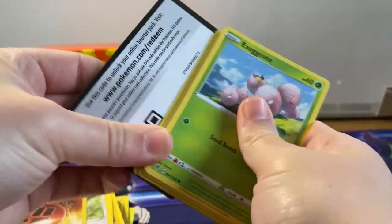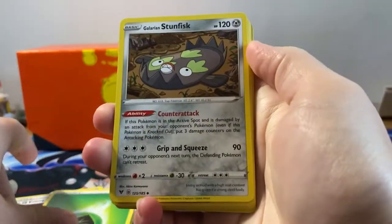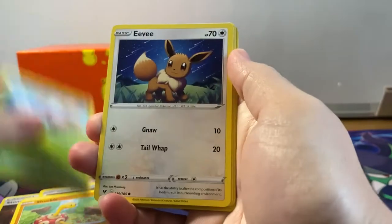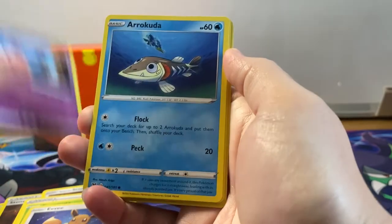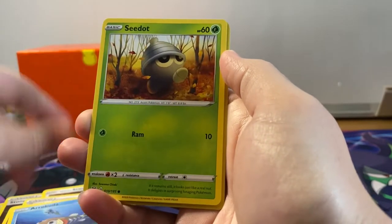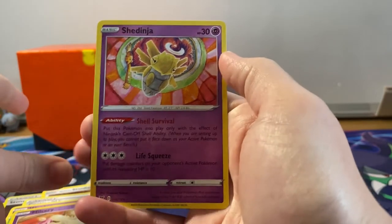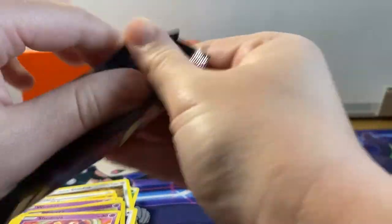We've also got that reverse holographic Charizard. The first ultra rare we pull is the Full Art Chunky Chew - I like holding him. I think he's cute, he looks really squishy. Eevee - I like that artwork for Eevee. Woobat, Arcuda, reverse holographic Milcery, and a regular rare Cinderace.